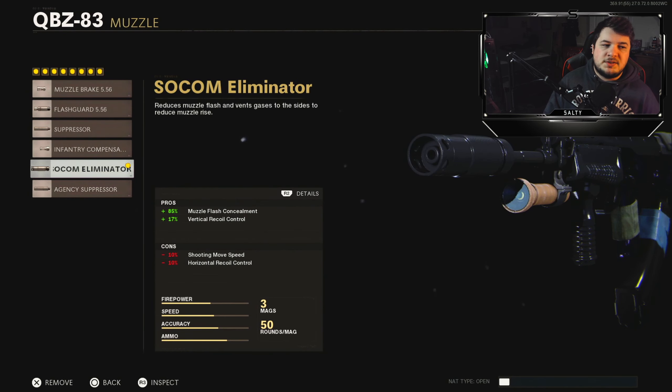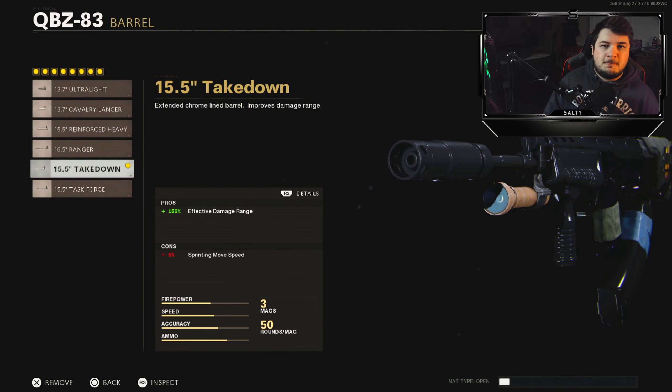For the muzzle, I go with the Socom Eliminator. You get that 17% vertical recoil control, which is the big one here — it makes the recoil basically go straight down. Where the QBZ struggles is in that damage range category, which is exactly why I go with the Takedown barrel here. You get 150% effective damage range.